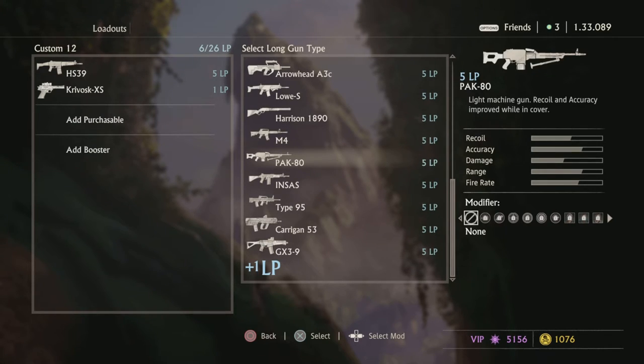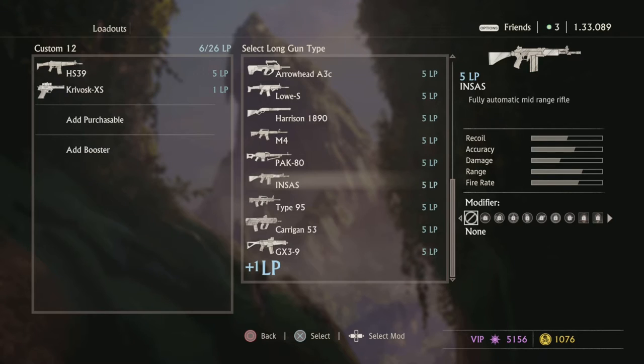Pac-80 — 1. Nsass — 6, decent gun. Type 95 — I give it an 8, really good. Kerrigan — I don't like it. Really biased opinion here: 4. Negative 7.